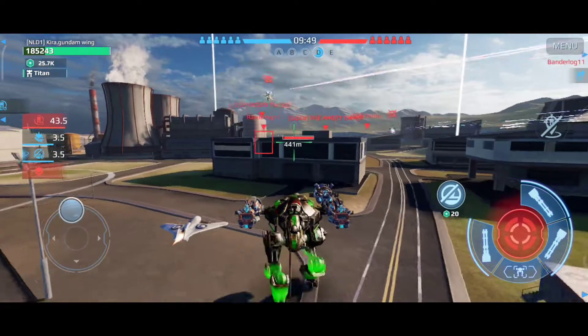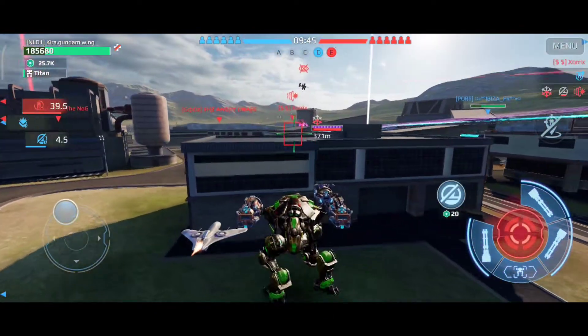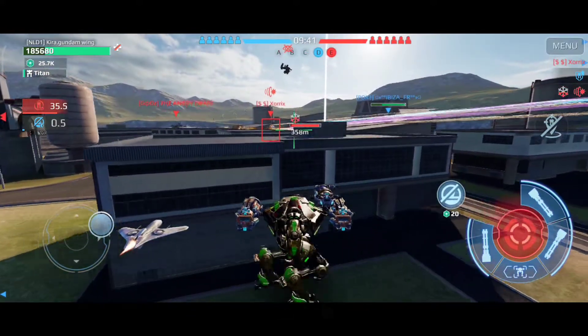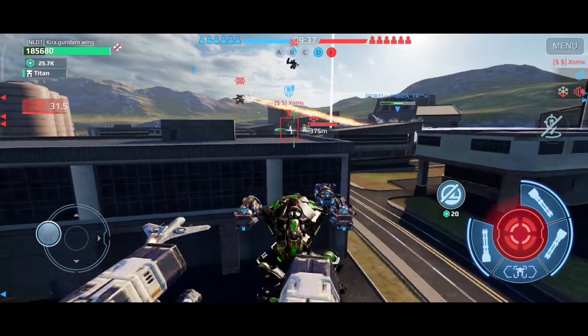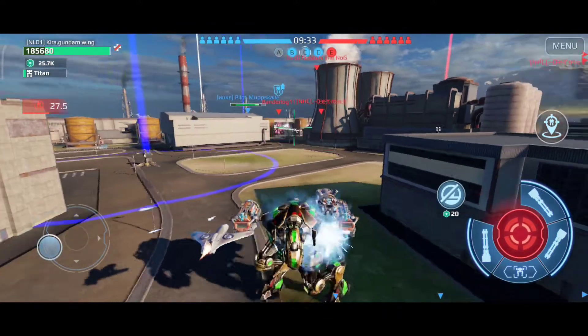In the enemy team there is a God's Corporate member. You can see I'm trying to aim for it but it has an absorber shield - I just can't get in range. Every single time it's like one or two meters off, so I just go for something else, go for another enemy.